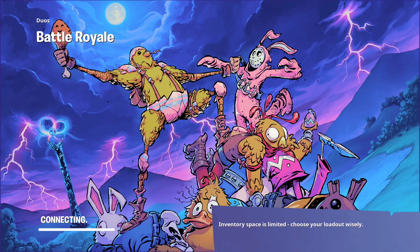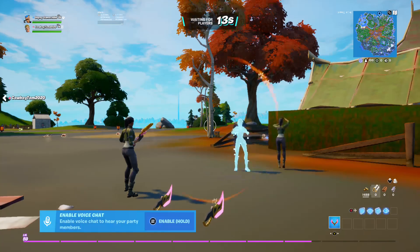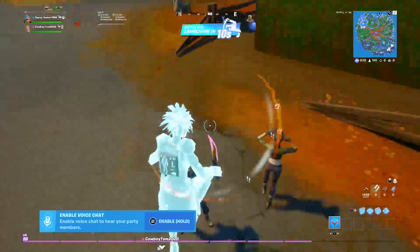Okay, so first thing I do is go to Craggy Cliffs. My personal preference — once we get closer to Craggy, I like to land at a certain house. Like I told you with Steamy, no one landed there. And then we are going to do all the locations, starting with the ones no one goes to and getting up to where the newest ones are.